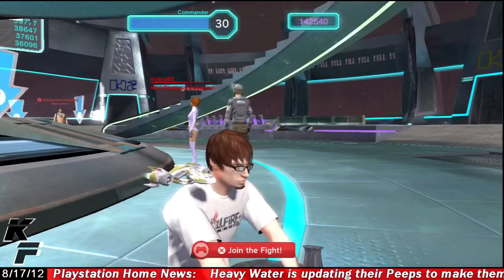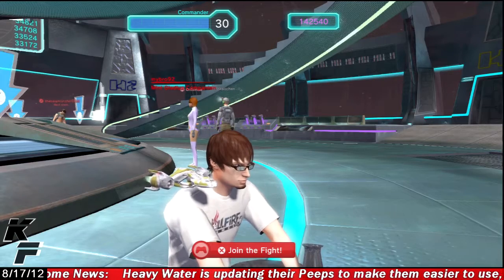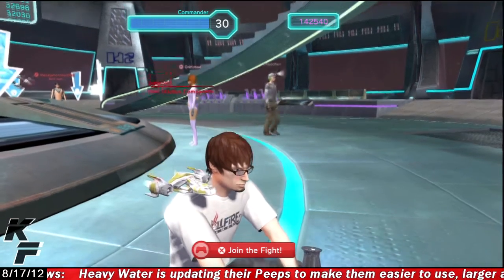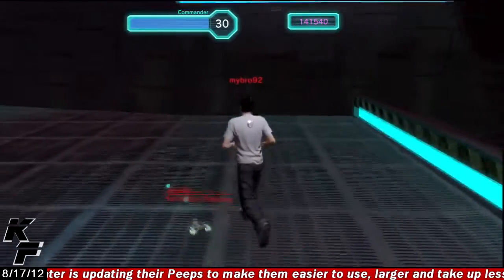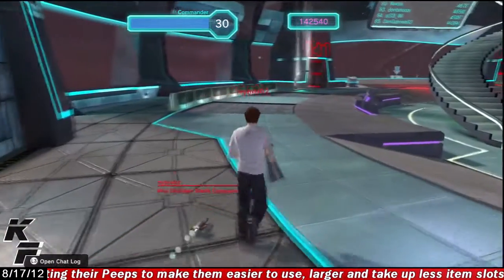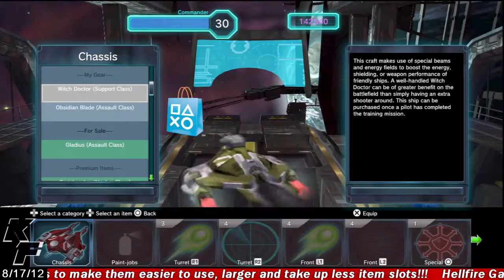What's up guys, this is Captain Fathead coming at you on PlayStation Home. Today we're going to be taking a quick look at the mini ship companions, which were developed by Hellfire Games. These companions — named Mini Gladius, Mini Witch Doctor, and Mini Obsidian Blade — are actually based off the vehicles in the game Novus Prime.